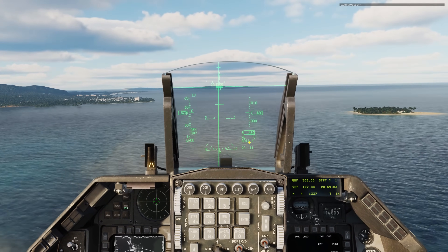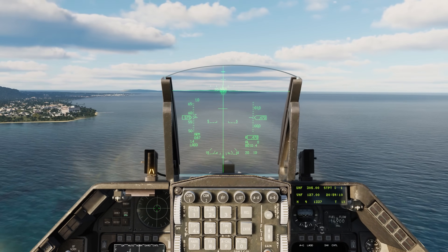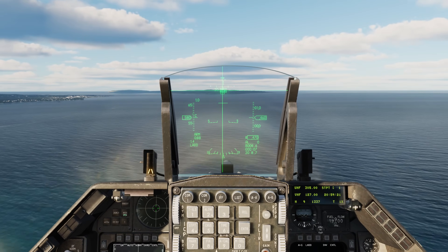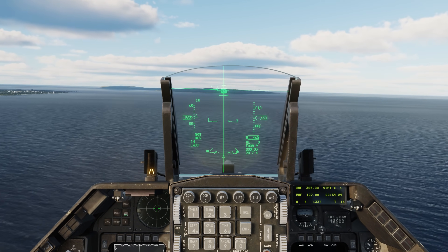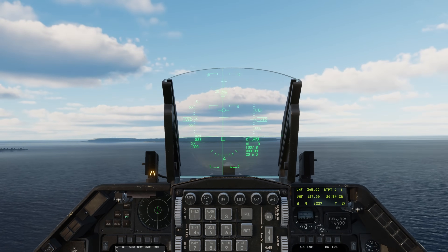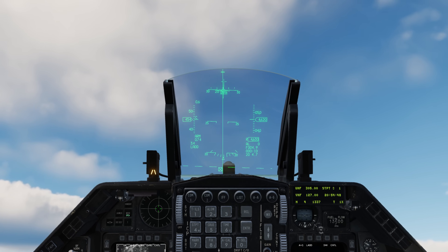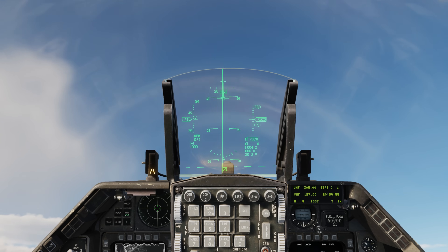Let's go ahead and unpause. Line the flight path marker along the ASL — the ASL steering line. Once I see the vertical steering bar and release cue coming down, I'm going to press and hold the weapon release button. I want to be at about military power before going into the pull-up. Intersect — pull up about 4 G's, coming up to 30 degrees. Hold it here, keep the flight path marker on the ASL. Release cue coming down, intersects — bombs away.